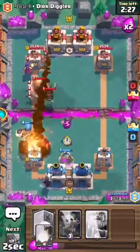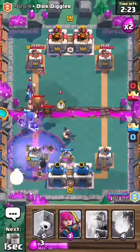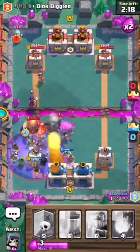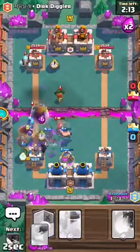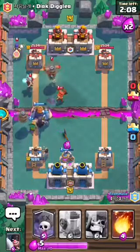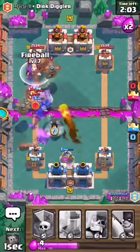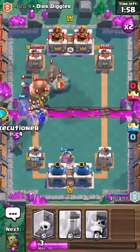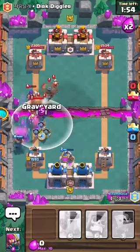There's a lot of troops right there and they just placed a ton more. I wanted them all to explode on that Giant Bomb, which they did, but the Witch didn't have enough time to explode. Now I can put the Fireball — I think I missed the Flying Machine, wow. I could have actually targeted the Flying Machine and that would have been pretty good. Let's use the Graveyard as defense.